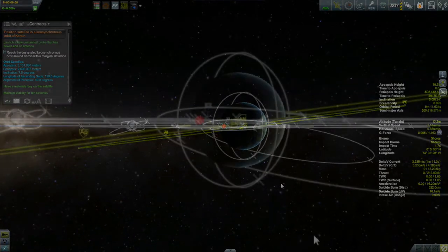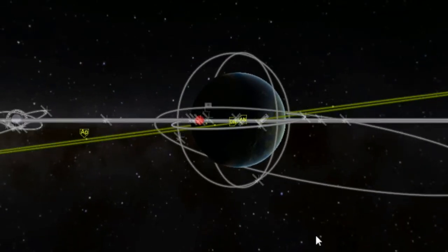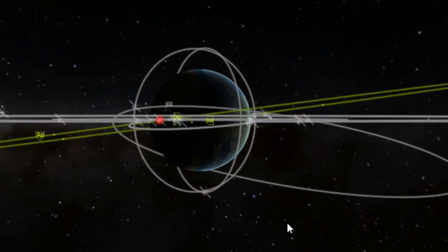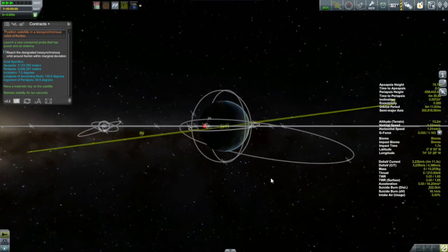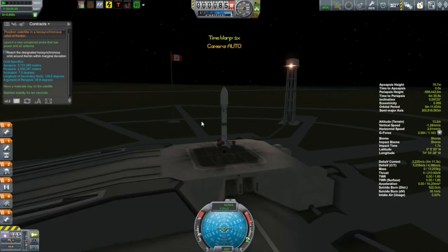The first step is to kind of line up the ascending and descending nodes of your target orbit, and take note of whether you are going to be going north or going south at your launch. With this launch, we're going to be launching to the east, and as we go towards the east the orbit is going up towards the north. The location where the ascending and descending nodes meet is where you want to launch from, so you can launch straight into this inclination.